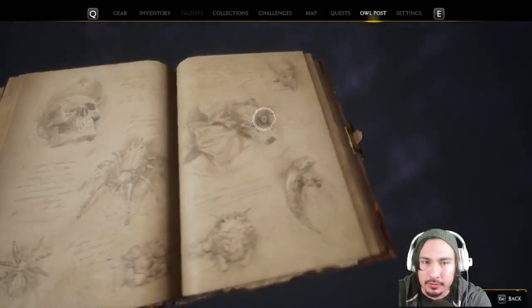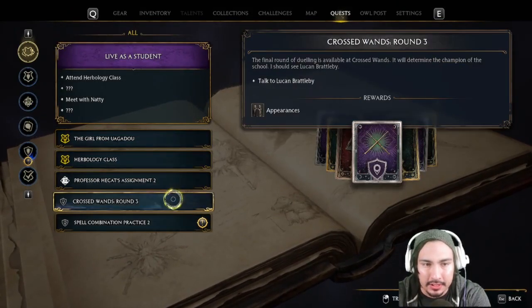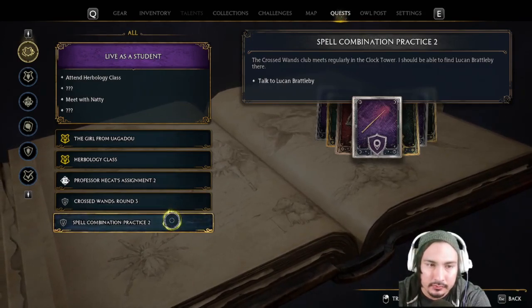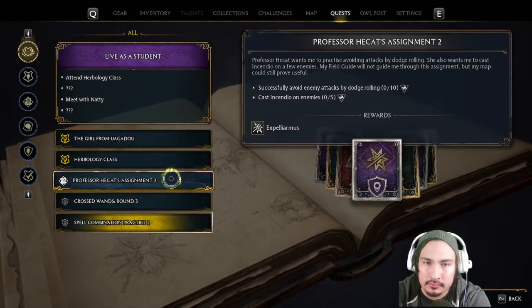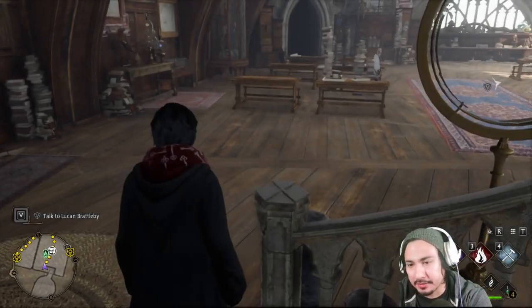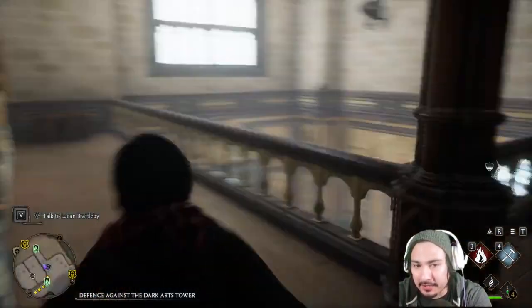We have the dueling club thing. I think we also have something from herbology. Do we have the incendio spell we have to do? I don't like incendio — it's a very limiting spell.